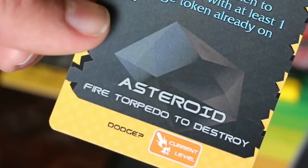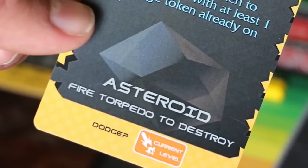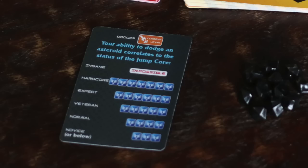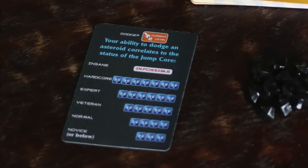The new alert deck is also loaded with asteroids hurtling toward the ship. Asteroids cannot be overridden like original alerts. Instead, you must dodge them. Your ability to dodge is dependent on the current level of the jump core. In this way, the difficulty setting has an even greater impact on the difficulty of the game.